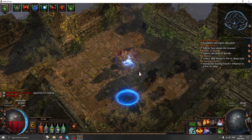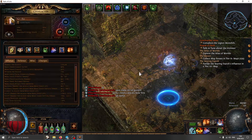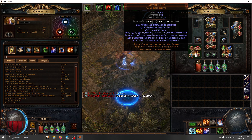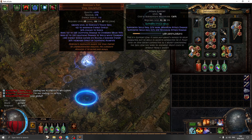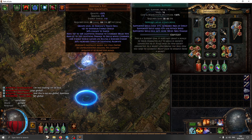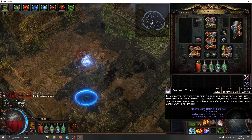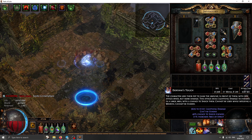Hello everybody, this is patch 1.32. I am a level 81 ascendant and I'm showcasing the Durianus Feast ascendant, full unique. I have the Durianus Feast with volatility support just to check it out, elemental damage, pulverize, and added lightning. The tooltip DPS is 37,300.